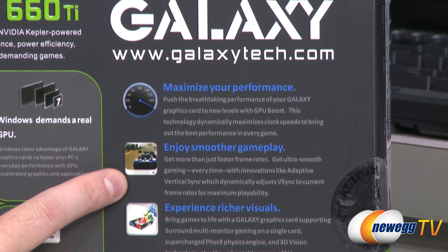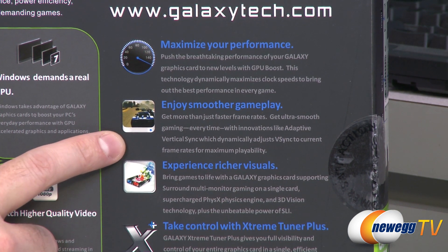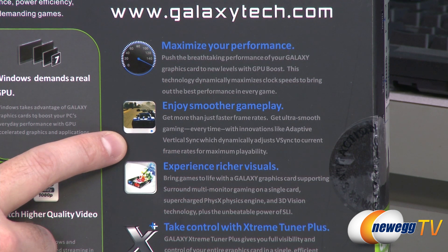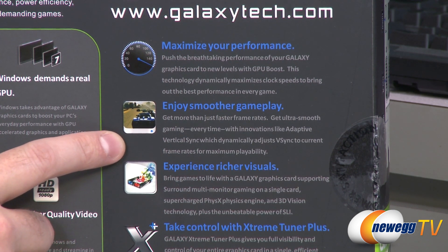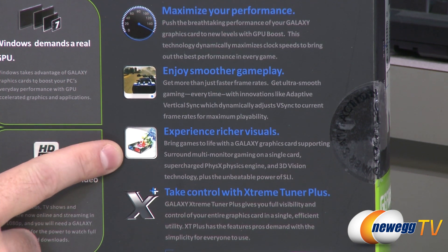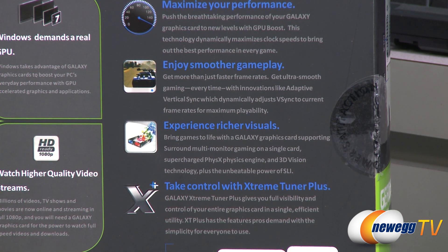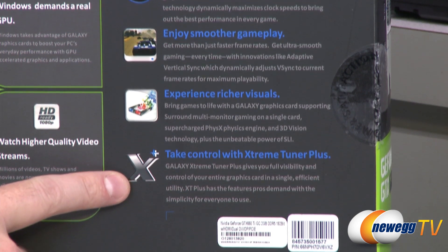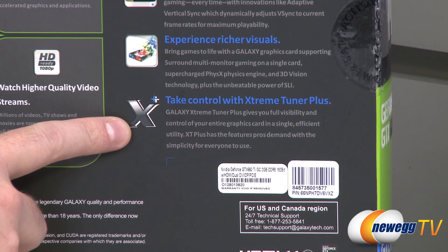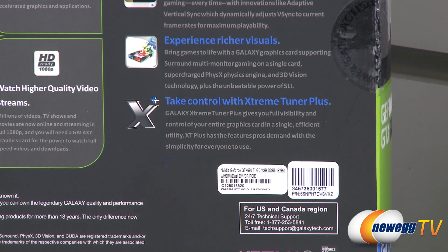Smoother gameplay is enabled by adaptive v-sync, which will turn v-sync on or off to minimize stuttering or tearing that can result when your frame rate is higher or lower than your monitor's refresh rate. You also get NVIDIA features such as PhysX, 3D Vision technology, and SLI. You can do three-way SLI with the GTX 660 Ti. You also get the Galaxy Extreme Tuner Plus, which is Galaxy's software video card overclocking utility.